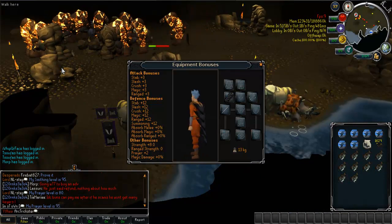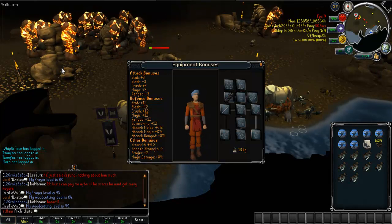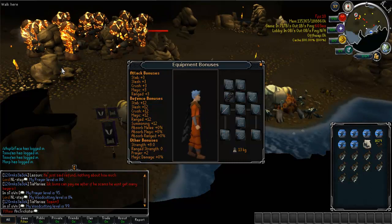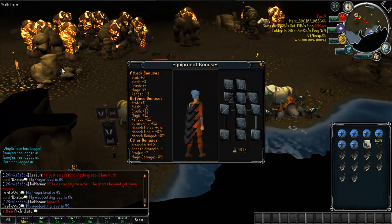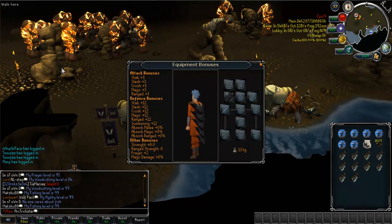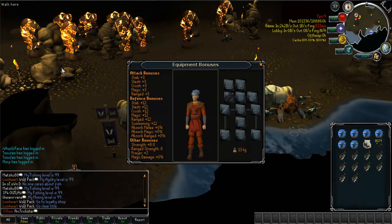I'll quickly refer to the stats of each of those capes. The Max Cape has plus 5 in all attack, and I think it has plus 11 in all defense — I'm not sure about that. It also has plus 4 strength and plus 10 prayer. So maybe the TokHaar-Kal Cape is better than the Max Cape, but I highly doubt it, because the Max Cape has more attack bonuses — plus 2 more in all attack bonuses.